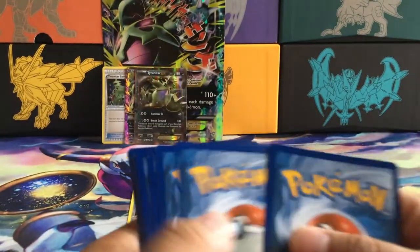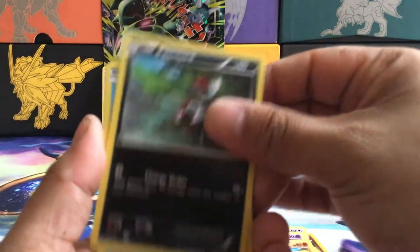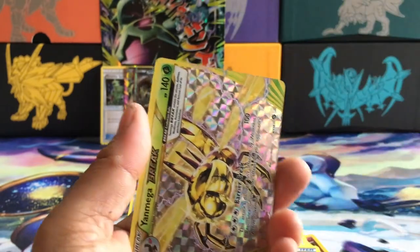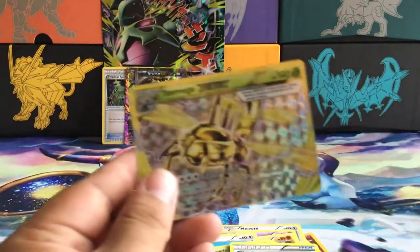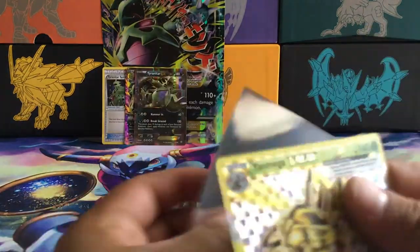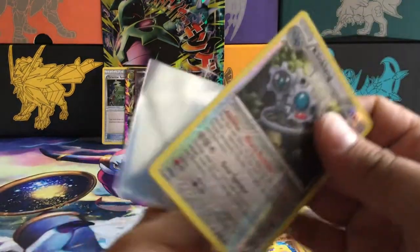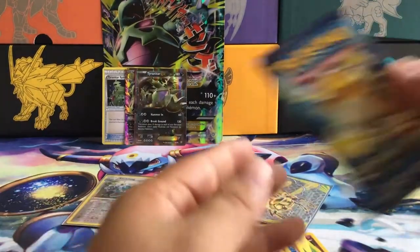Second Steam Siege, another green code — not surprised. Steam Siege is a very difficult set and it's been very difficult for me. We have Oshawott, Tangela, Special Charge, Clang, Claw Fossil, and a BREAK card — a Mega BREAK! And a Pearl pass. This is actually not that bad. I'm gonna start sleeving my BREAKs as well as my reverse rares and rares.